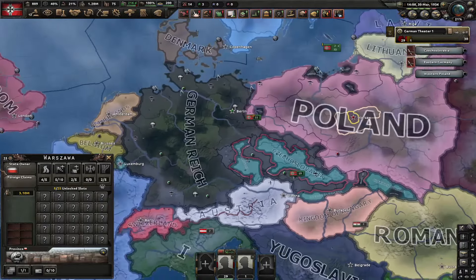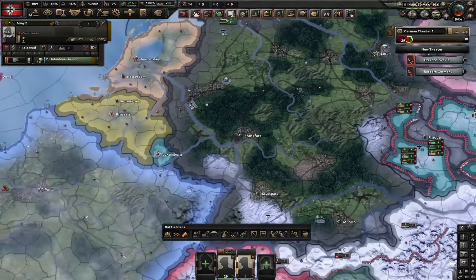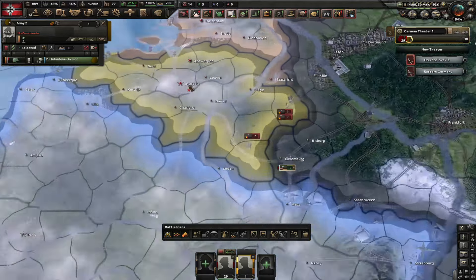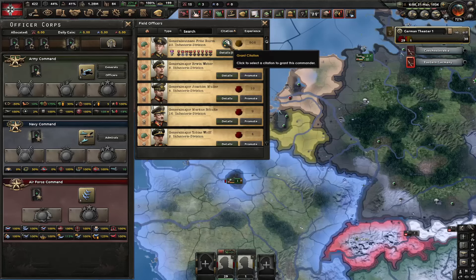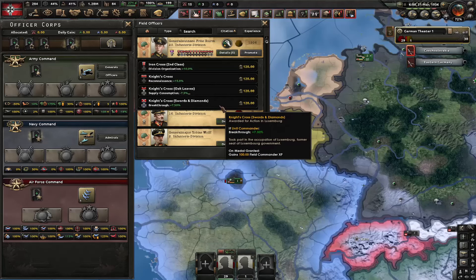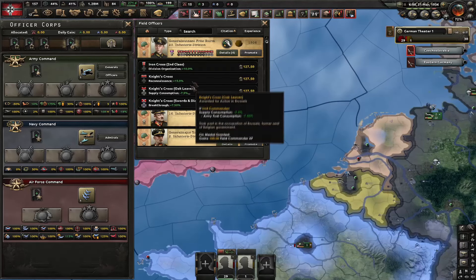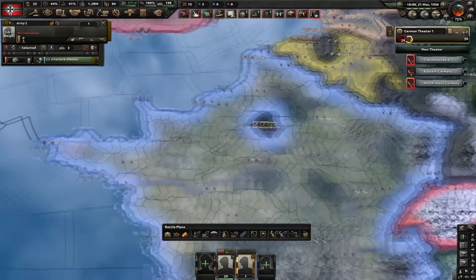That leads me to the third method, which is simply declaring war on as many countries as you can, and then using one very special division to take each capital — just one capital per country. This way you can spam these citations. I wouldn't recommend going overboard though — I would recommend getting like seven or eight of them at most, and picking each of these medal types at least once, then just farming another one or two.